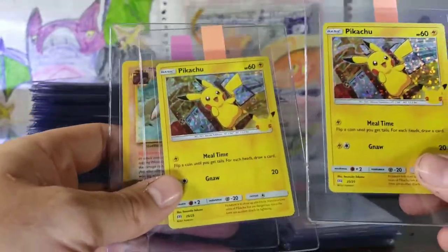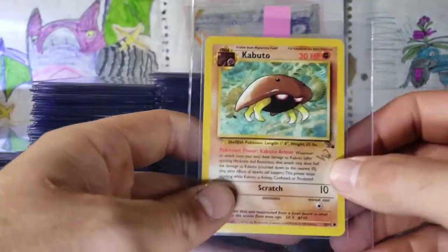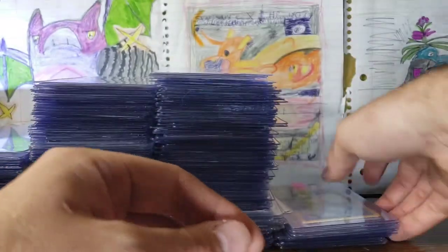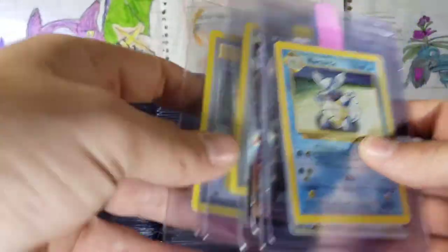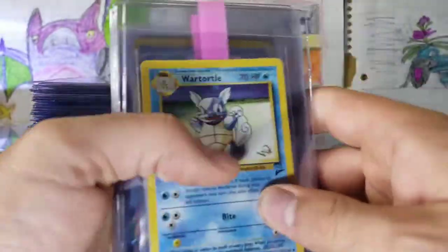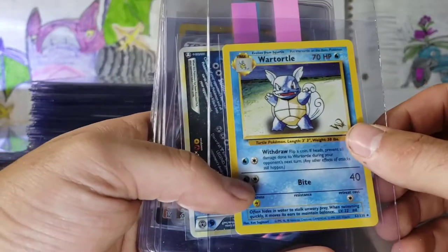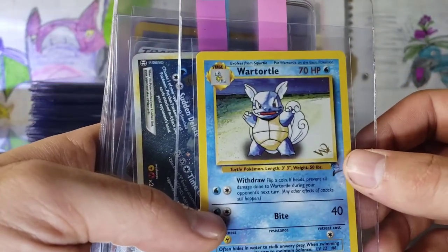We have two McDonald's Pikachus and a Kabuto Fossil with a Wizards of the Coast stamp right there. There are a couple Wizards of the Coast stamps that I don't have. Believe it or not, some of them are actually crazy, crazy hard to get a hold of, or cost a lot of money. Some of them, I think, are somewhere in China and didn't even get released here.